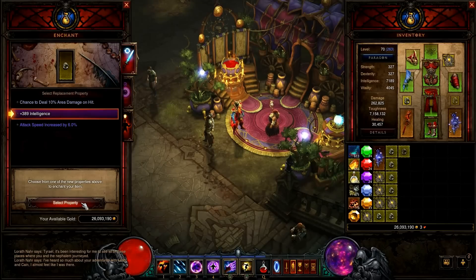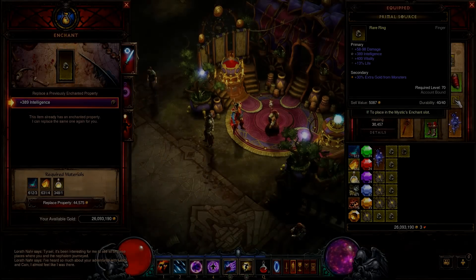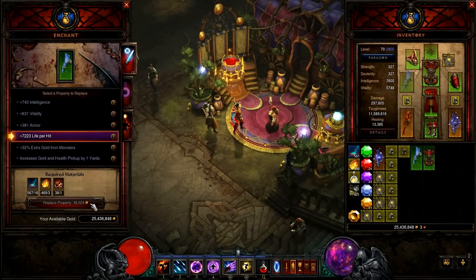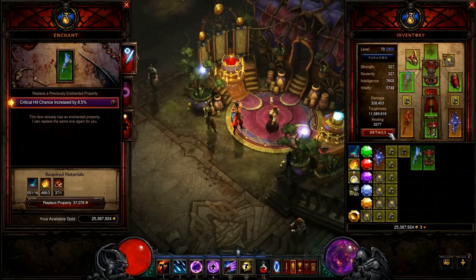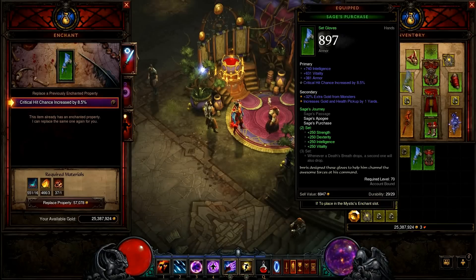Put gems into your sockets and you are good to go. For Paragon points, spend into move speed and intelligence, critical damage and critical chance, armor percentage and all resistances, and reduce resource cost and gold find for beginners.